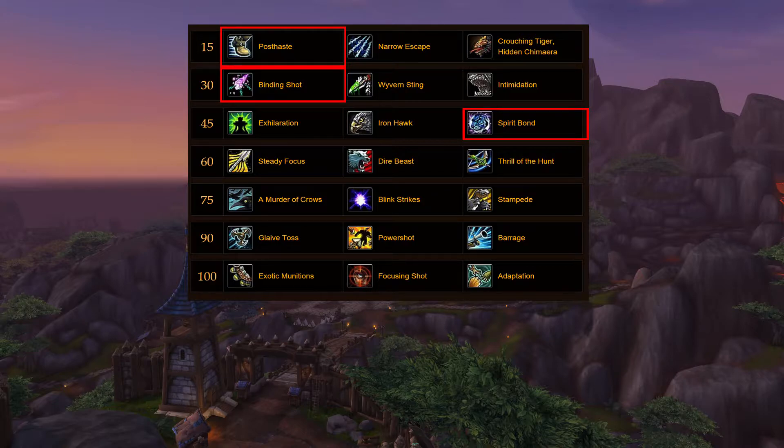Up next we have Spirit Bond and Ironhawk. Spirit Bond I take most of the time — it refunds 2% of your health every 2 seconds, which is great for those long fights. Otherwise, I take Ironhawk if I'm running with my healer to take 10% less damage and help that healer out. Up next we have Thrill of the Hunt or Dire Beast. Thrill of the Hunt I choose all the time for the reduced focus cost on my Arcane Shots. This gives you 3 procs and I think it has about a 6% chance of proccing. Running Dire Beast is great for the focus refund, but remember, it's another pet — you get extra damage, but it can be kited.